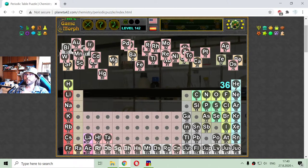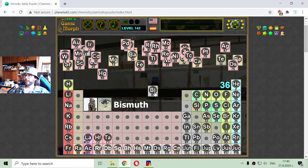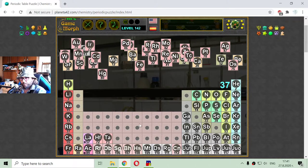I am sorting the poor metals now. Bismuth is a poor metal with atomic number 83. This is hard. I have put my knowledge to the test here.